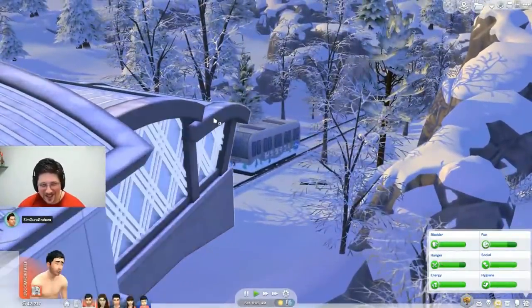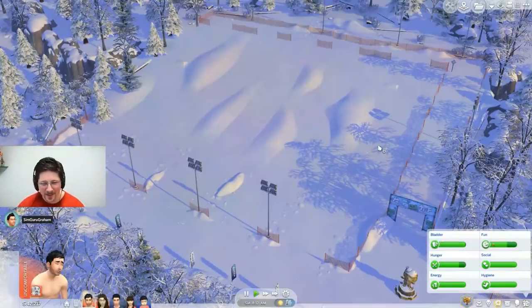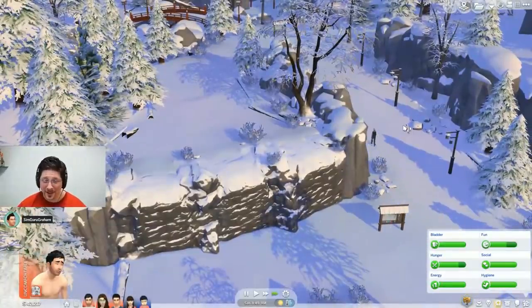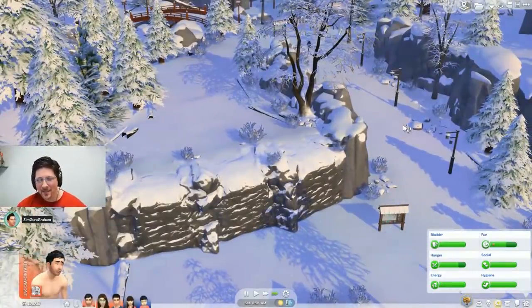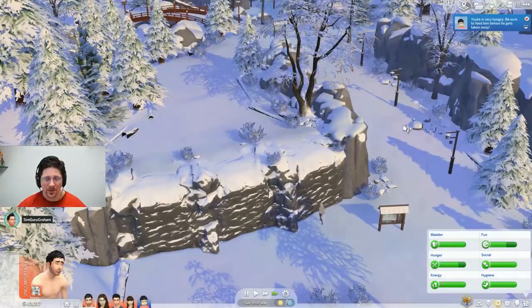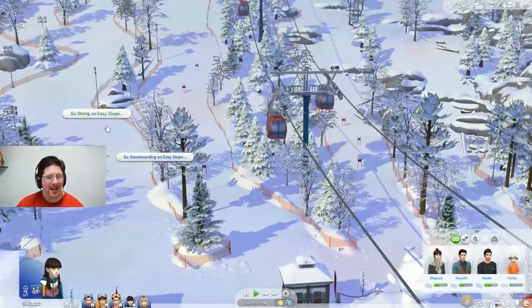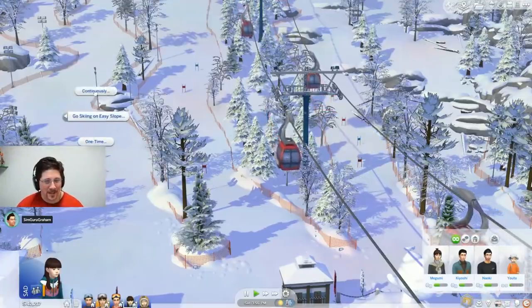They didn't just give weather away, but it makes sense for the mechanic of climbing that you have weather in this area, while all others will be the typical sunny day without Seasons. The gondolas are all rabbit holes, but I guess that's to be expected, although some people were disappointed anyway.